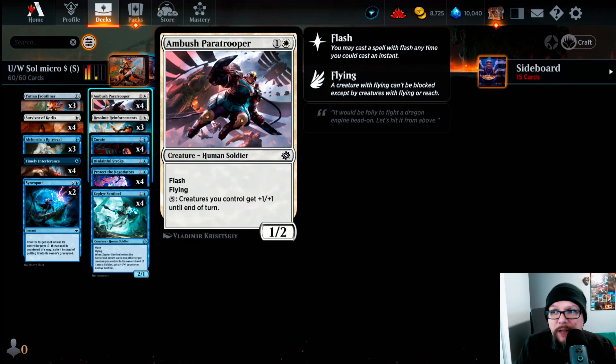In the two-drop slot for one and a white, we're playing Ambush Paratrooper — a 1/2 with Flash and Flying. Late game for five mana, we can pump all our creatures +1/+1 until end of turn. Ambush Paratrooper is a two-cent card, and with Flash we can play around with it. It's one of those cards that can end games when we have a massive board state — pump for five mana and get in those final bits of damage.